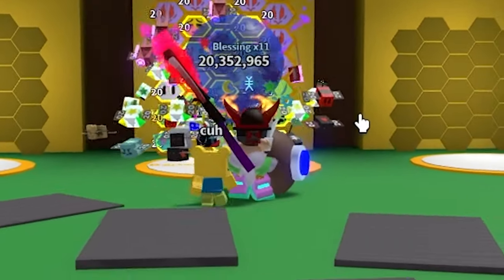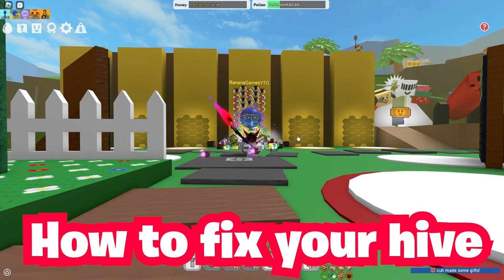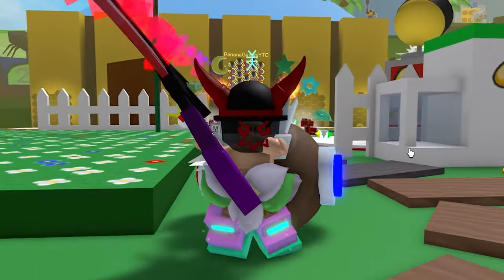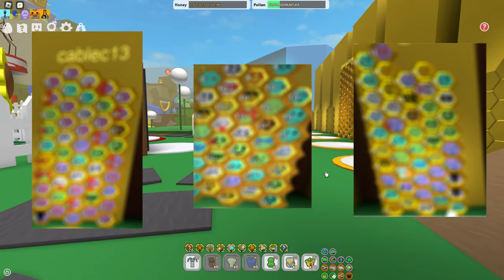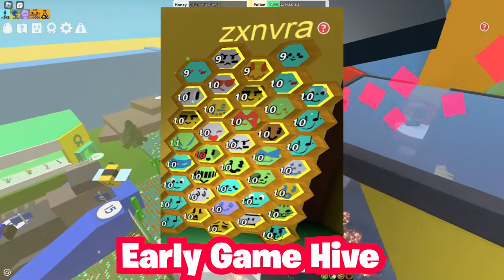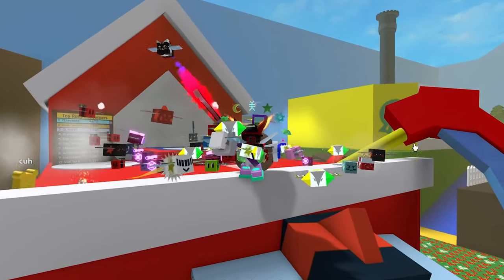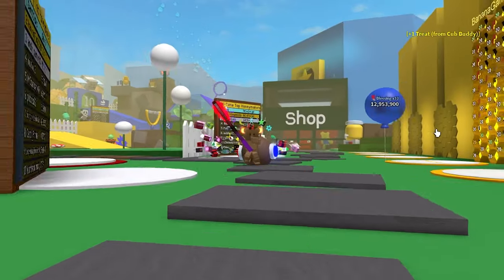Hey guys, I'm going to be showing you how to fix your hive if you don't know what to do — and even if you do, you may not know some of the things I'm going to say. I've gotten five different hives at different stages of the game: a red hive, a white hive, an early game hive, a mid game hive. I'll be showing you how to fix all of those hives, so make sure to watch till the end.